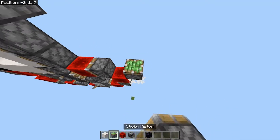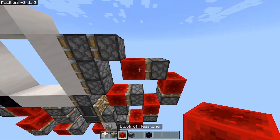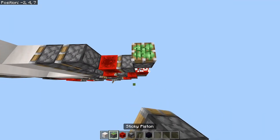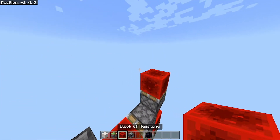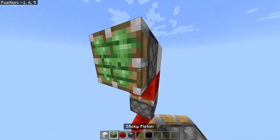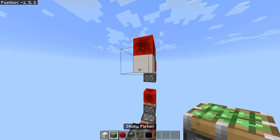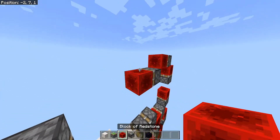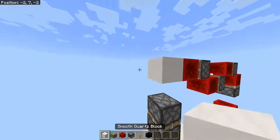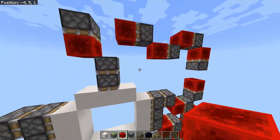Then let's add a sticky piston with a redstone block, a sticky piston with — you guessed it — a redstone block. Let's add another sticky piston with a redstone block up above. More sticky pistons, more redstone blocks, just carrying the signal over here. It's really the only way you can do it with this sort of challenge. Lots of sticky pistons, lots of redstone blocks, and then finally another sticky piston with a redstone block. And that will power that top piston.